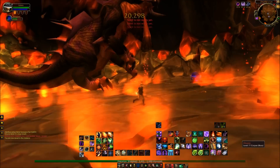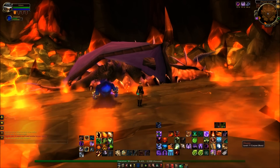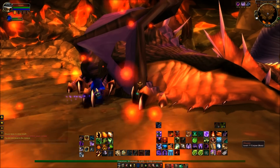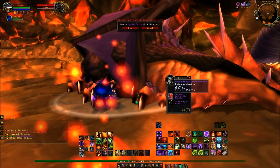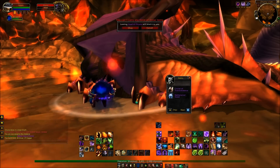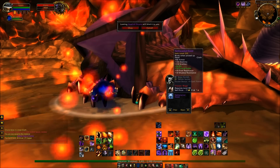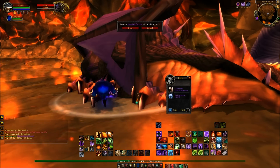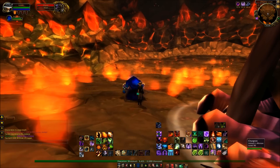Onyxia's just about to drop. Remember, she'll always drop a 22-slot bag, so if you need your bags increased, that's pretty handy. She'll also drop replicas of tier 2 gear — could be tier 1, I'm not entirely sure. And you've also got Onyxia's head should you need to complete that quest, or you can just get the item and sell it for a little bit more gold.